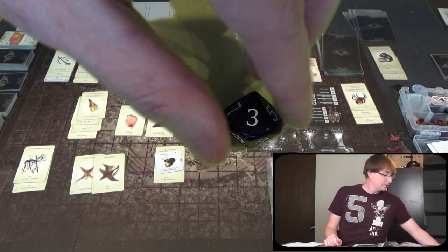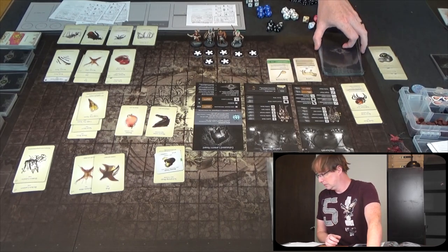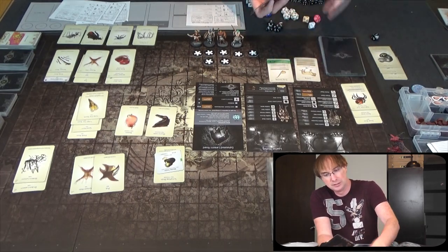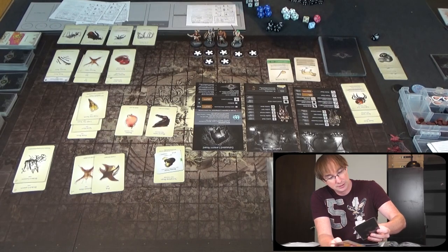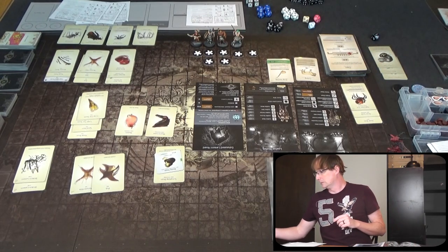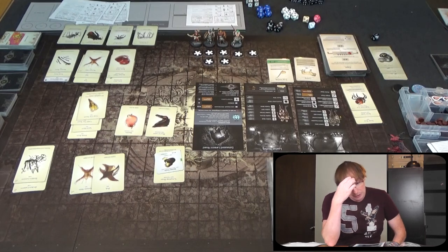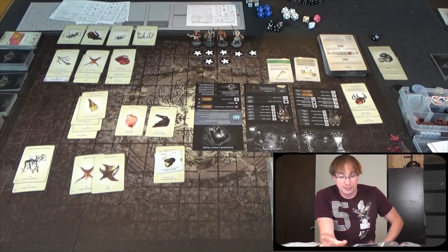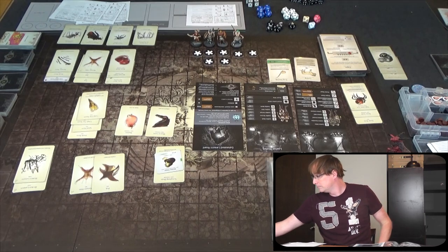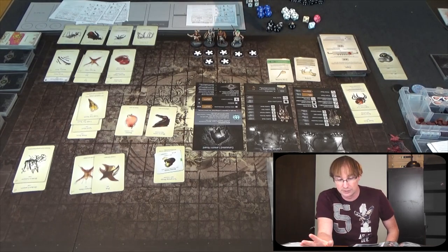I'll need the plague card out because I'll have to use the innovation for treatment. Well, no one immediately died. Everyone here is dead unless we do treatment, but the disease doesn't spread — so that's great, the plague is not spreading. Now we're moving to the regular settlement activities.